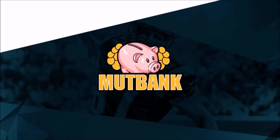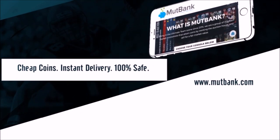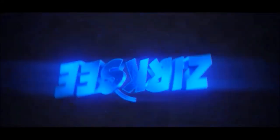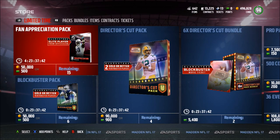The cheapest Madden Ultimate Team coins for any console — check out mybank.com for cheap coins, instant delivery, and 100% safe. Use code Xerxi at checkout for a 10% discount on your order.